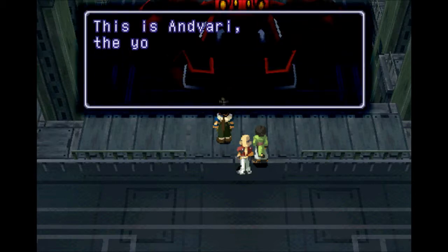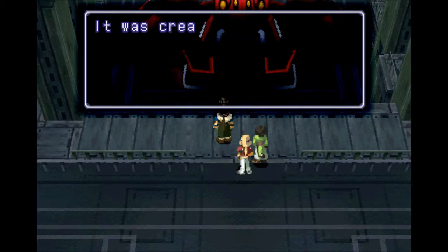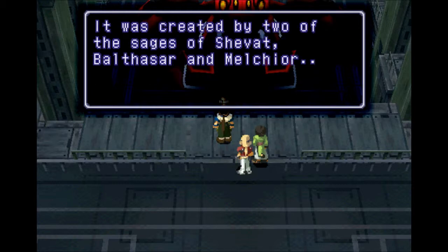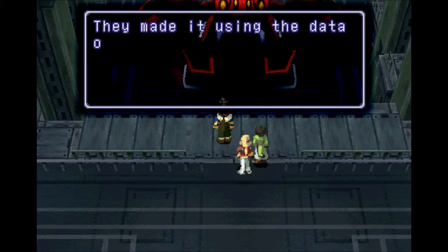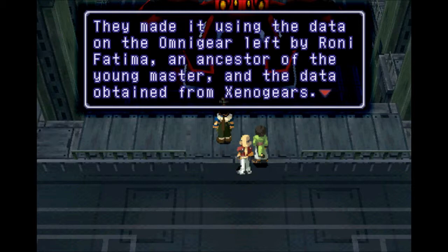Here's the lowdown on the Anvari - the Young Master's gear. It's pretty light, actually. They made it using the data on the Omnigear left by Roni Fatima, an ancestor of the Young Master.